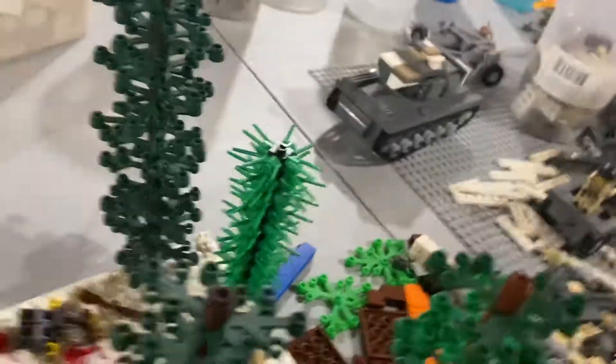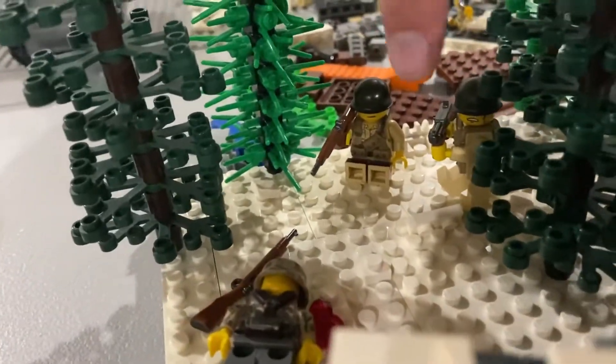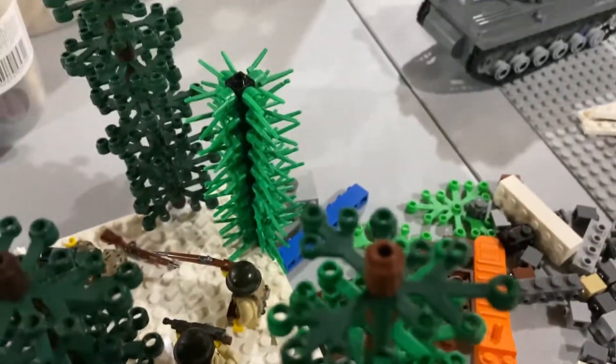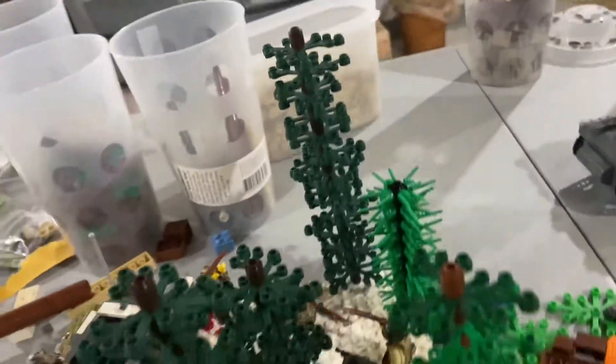Right here you have the squad leader — he's actually shooting down at these same guys — and same with my rifleman right here. And then right here is just the pine tree design, which I kind of like but I feel like I can get something better.